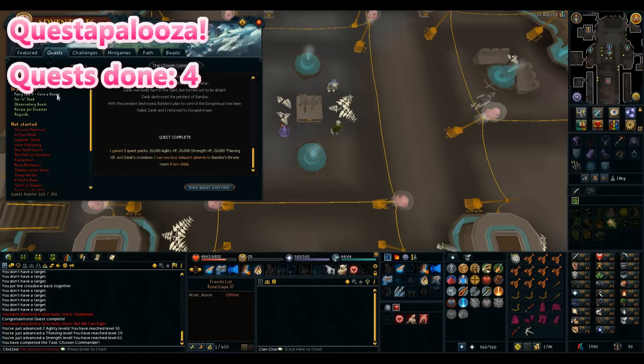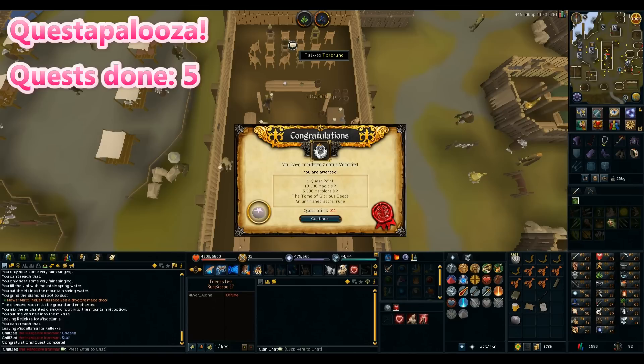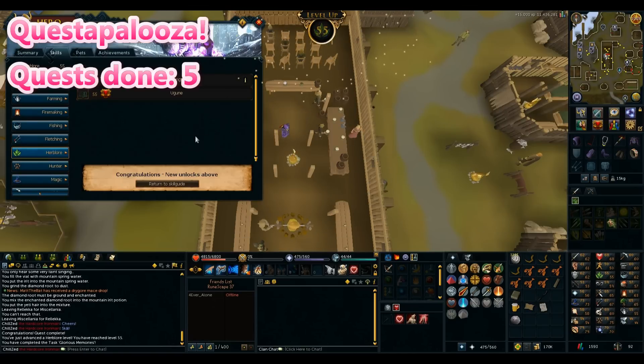I can't do Fairytale Part 2 yet - still waiting on the Observatory Quest. There's also Regicide. Let's do something. Glorious Memories done - lots of XP. Gimme that Herblore level! Awesome - one more and I can just sip a Green Man's Ale to do Fairytale Part 2.